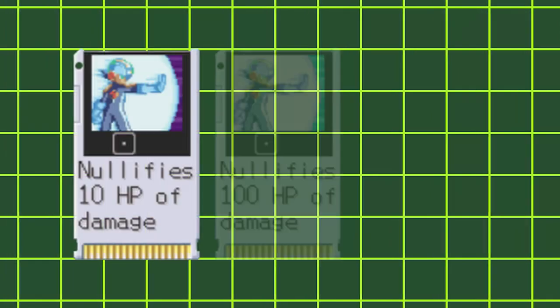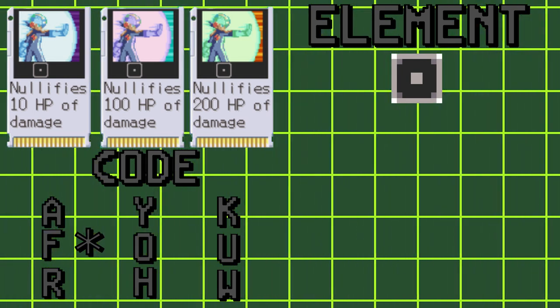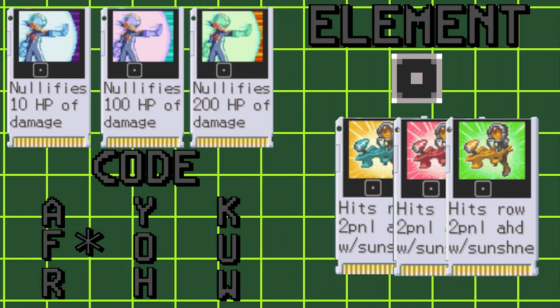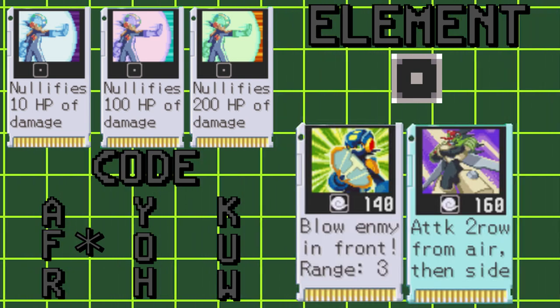Starting off with the standard barrier, these three chips act as a temporary health pool that protects Mega Man from attacks. With the exception of the Gundel Sol chip series, those chips are capable of piercing barriers. Standard barriers don't expire, so the only way to get rid of one is to either hit it with a wind attack or remove it with damage.